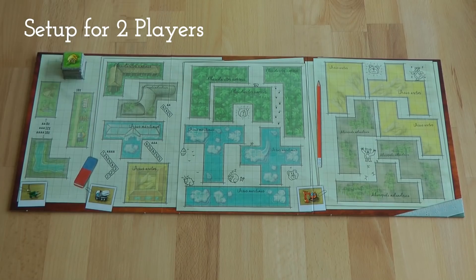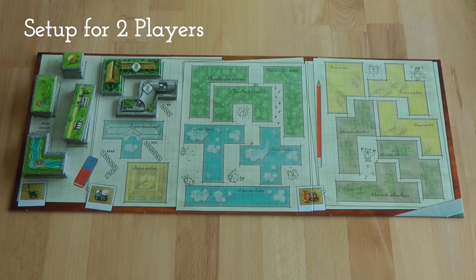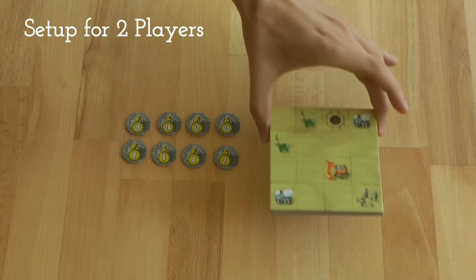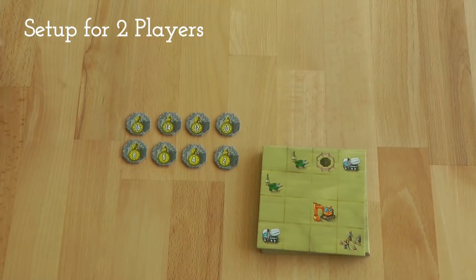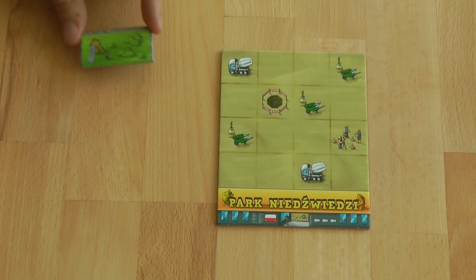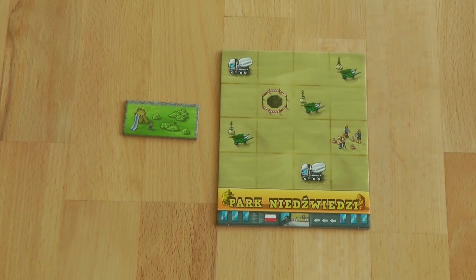The supply board is set up with the appropriate number of animal houses, enclosures and green area tiles. The bear statues and park tiles are placed next to the supply board. Each player receives a starting park area with entrance and one starting green area tile, which depends on the turn order.